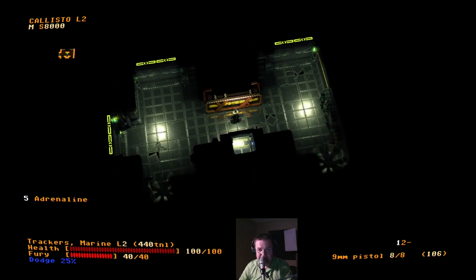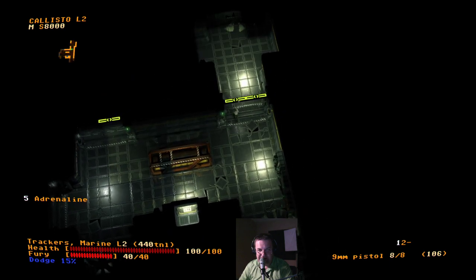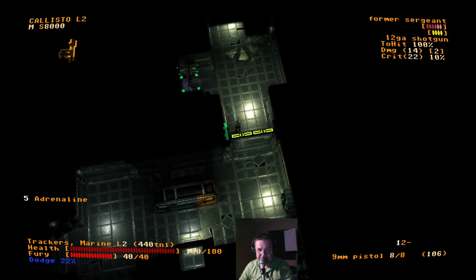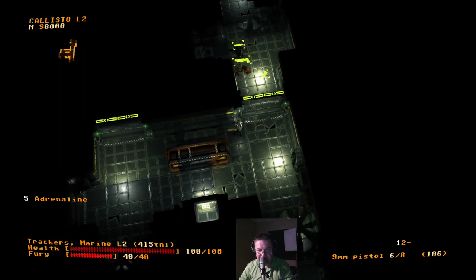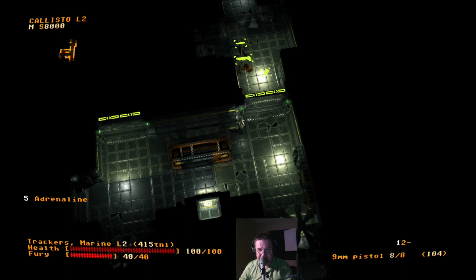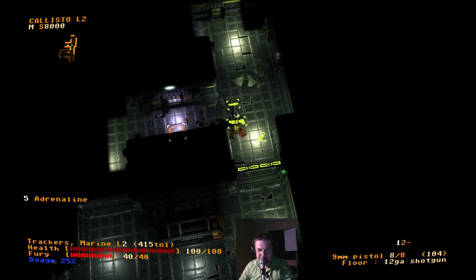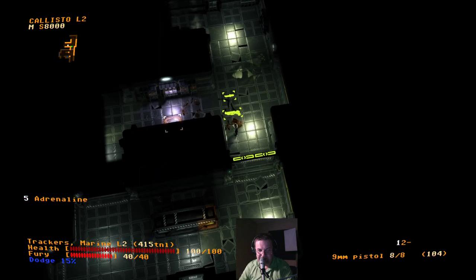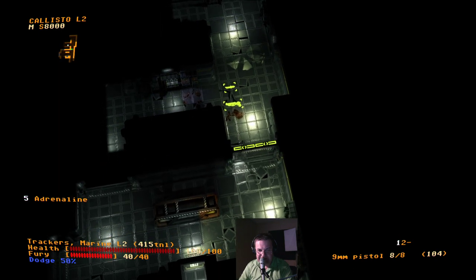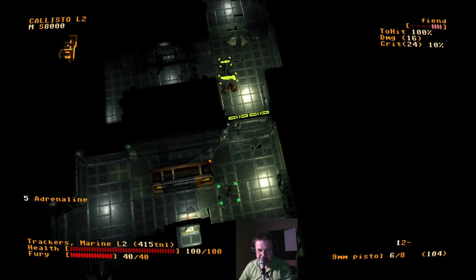We're on our own now. This is kind of a big room, but let's go ahead and poke our head around. We have some cover, so we'll come back here. Reload and wait a moment. Nobody seems to be coming. So we've got another shotgun, a combat knife, and some ammo. Somebody just opened that door — well, that's interesting. Let's switch to our other weapon.